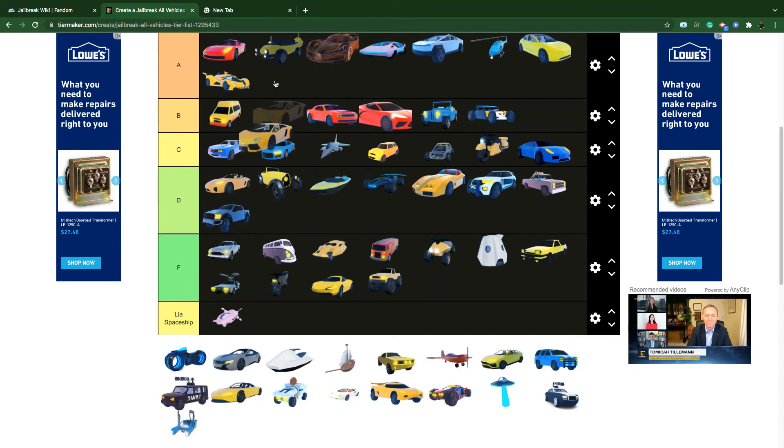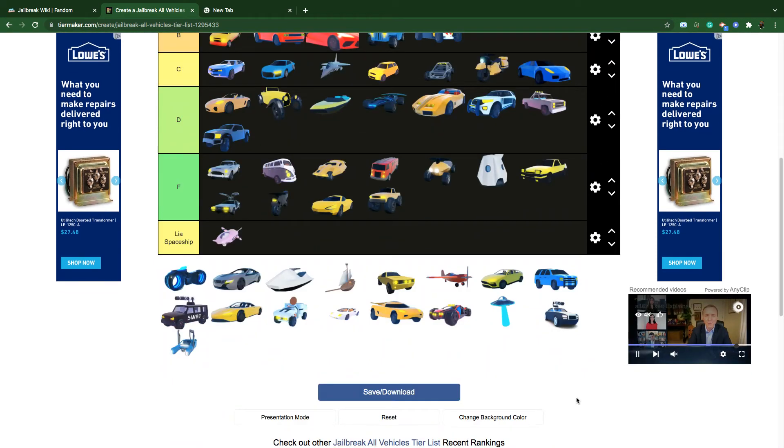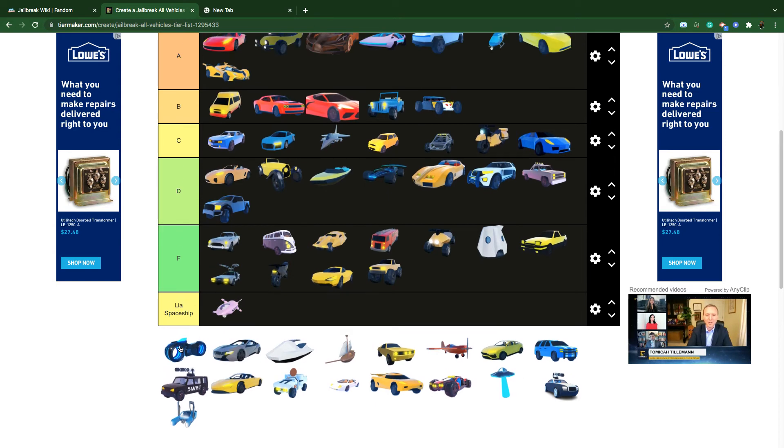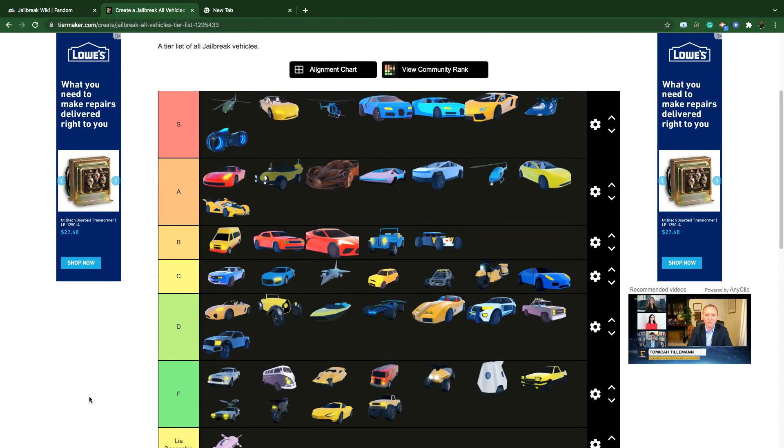The Lamborghini is C tier — 100,000 dollars and beats a lot of more expensive vehicles. If you're saving up to 100k, don't buy the Ambulance — buy the Lamborghini. The Volt Bike new version is S tier — it's the fastest vehicle inside Roblox Jailbreak.